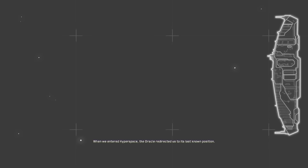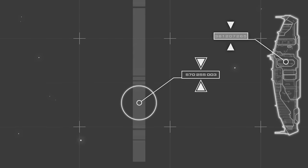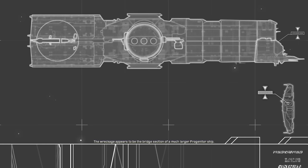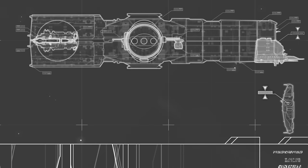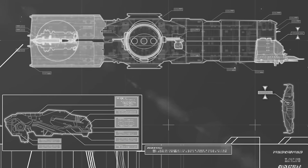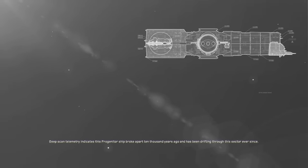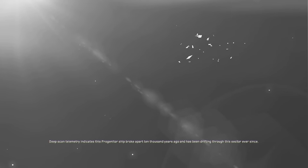When we entered hyperspace, the Oracle redirected us to its last known position. Using data retrieved from the derelict, we have been able to translate the Oracle memory banks. The wreckage appears to be the bridge section of a much larger progenitor ship. A powerful dreadnought ship is located within the aft section of the wreck — referred to as the Gatekeeper of Sujuk. Deep scan telemetry indicates this progenitor ship broke apart 10,000 years ago and has been drifting through this sector ever since.